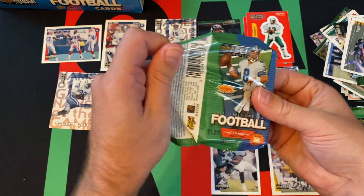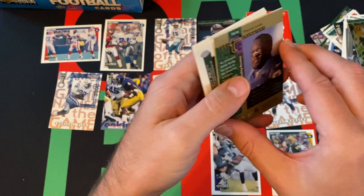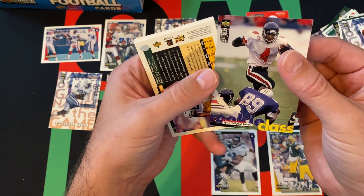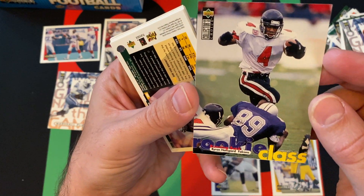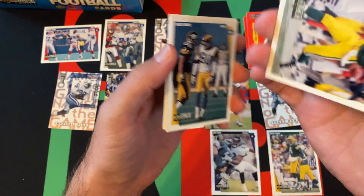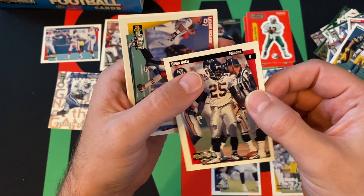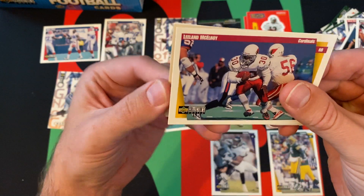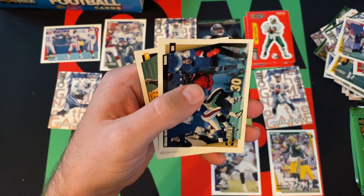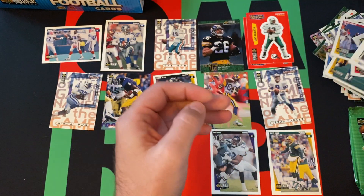Next pack: Troy Davis and Thomas Lewis — just common turf champions — and Carl Pickens. Our rookie card is Brian. We got Willie Davis, Robert Brooks, Isaac Bruce, Devin Bush, Leland McElroy, Adrian Murrell, Michael Haynes, and finishing that pack out is Brian Mitchell.